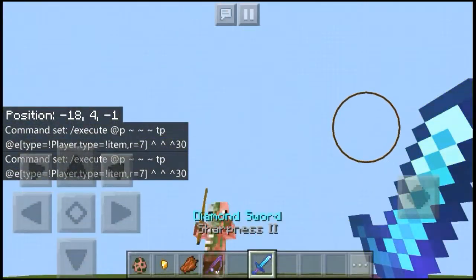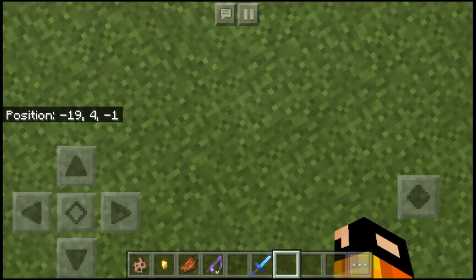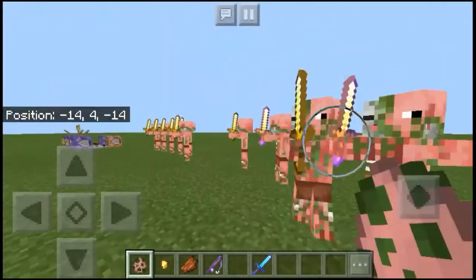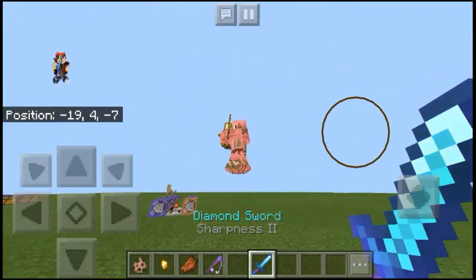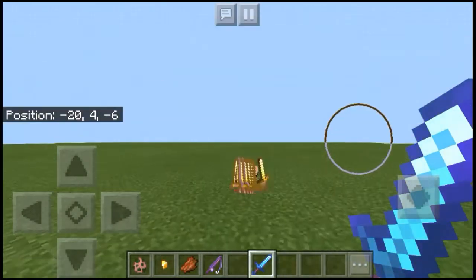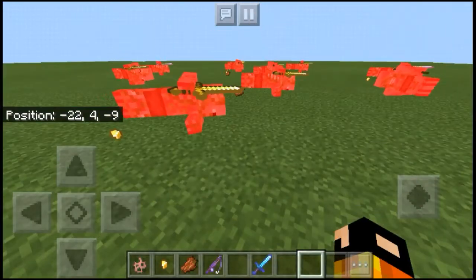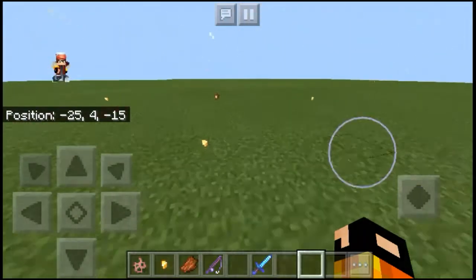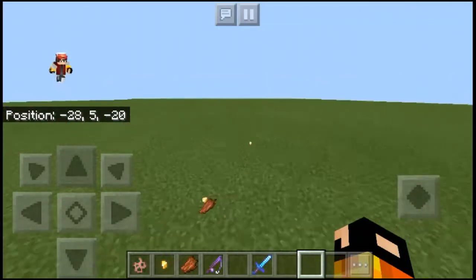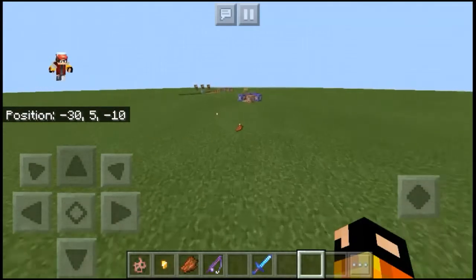You can adjust the 30 in the command to any number you want — if you want 100, go ahead. That's the main value you can adjust. If you're experienced with command blocks you can adjust other things too, but for now just follow the commands. Items don't get affected by the gravity gun, so you can pick them up freely.